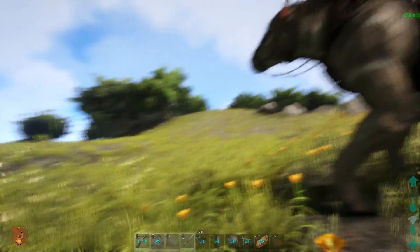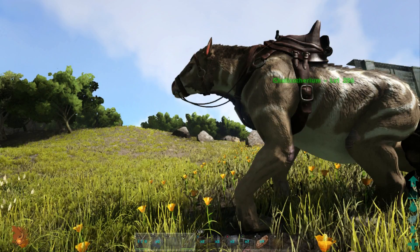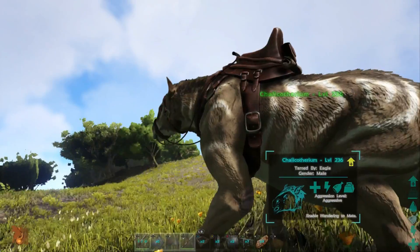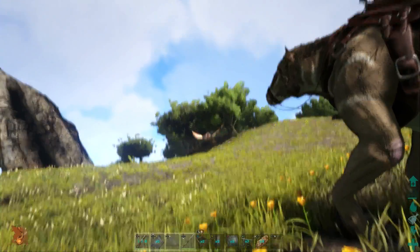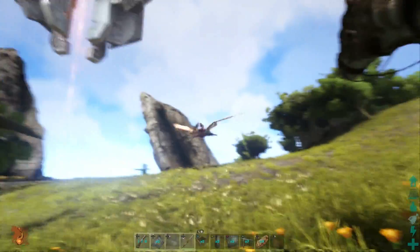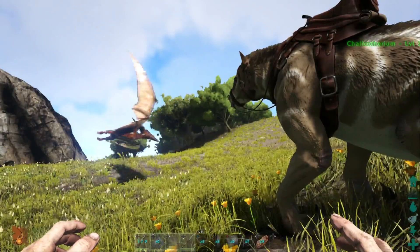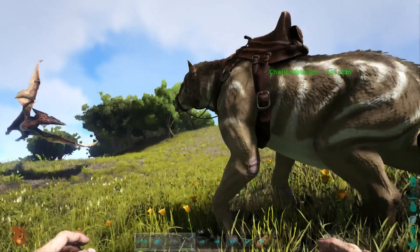What I've also done is encumbered this thing — I've put so much stone on it that it can't move. It's on aggressive. Eagle is going to help us out here. When you fly with the Calcotherium turret, as long as you're flying it won't actually hit you — it won't throw rocks at you. As you can see, Eagle on his Terradon: it gets angry and pounces on the ground, but that's about all it does.